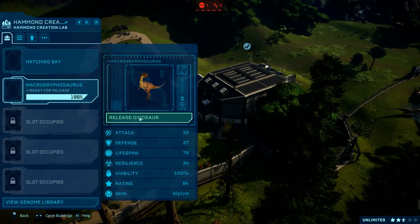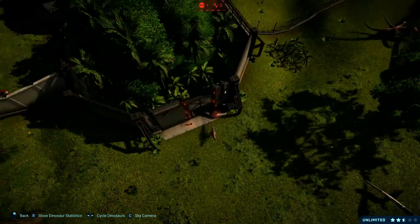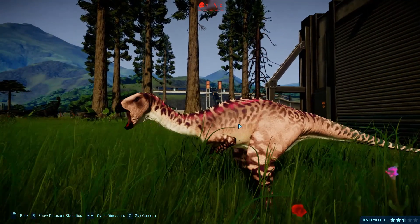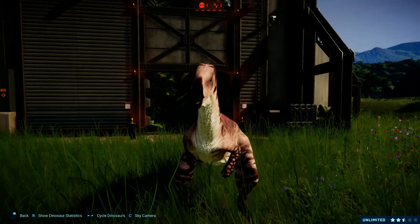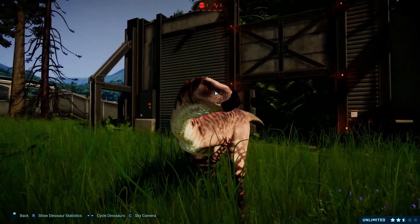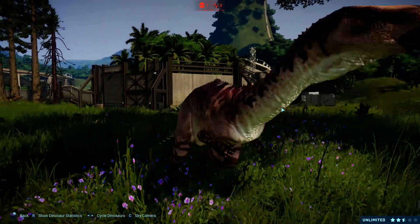Let's check the next skin, which is Alpine. Look at this. Very nice. It's funny the way it opens its mouth, because it's so narrow — the jaw. It looks like it's gonna break its jaw.